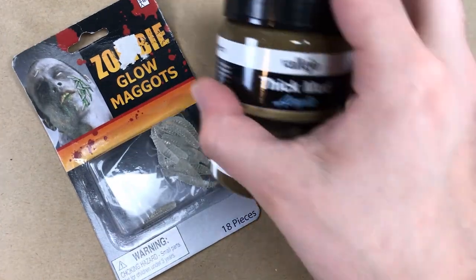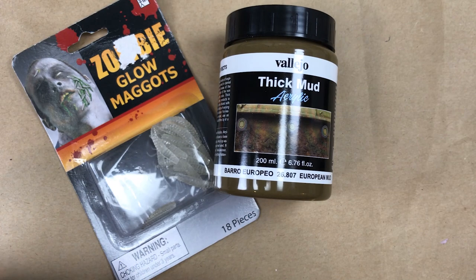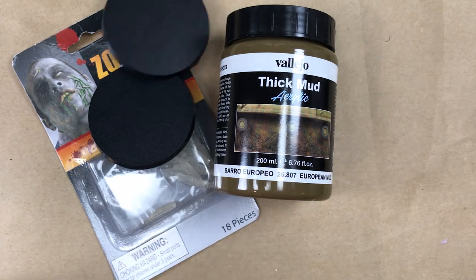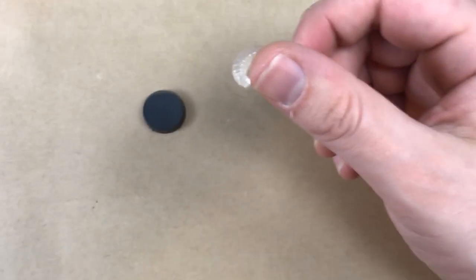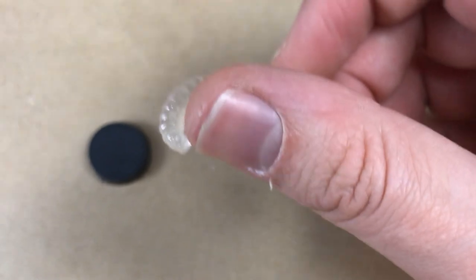For this project, I needed my maggots, some Vallejo basing material, and some bases. I'm going for two different sized monsters in today's build: a giant grub swarm and individual giant grubs.